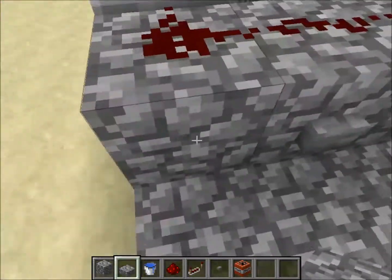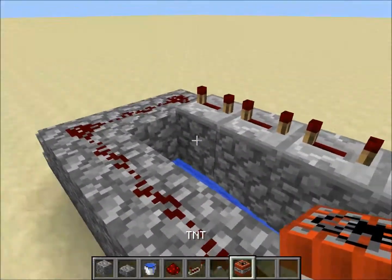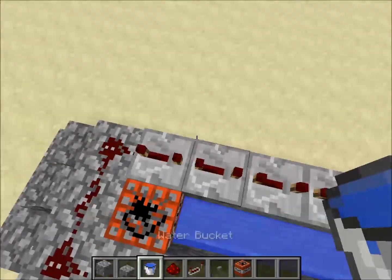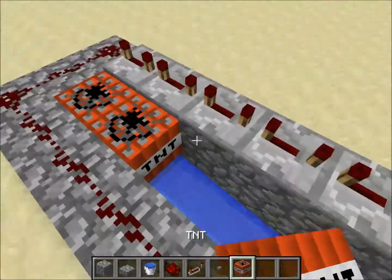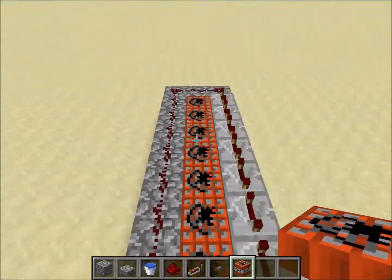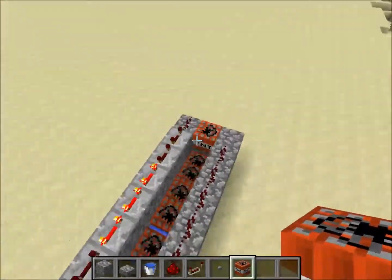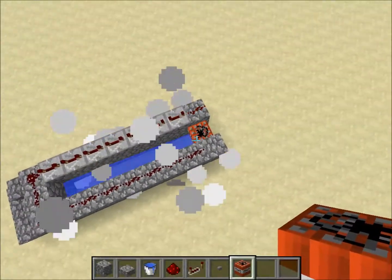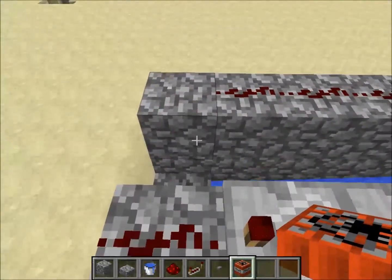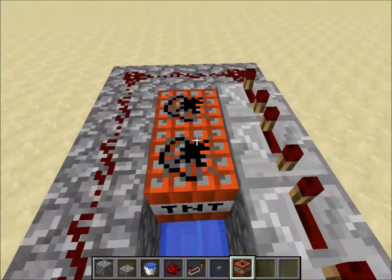Now we can fire this thing. Place TNT over the water — not on the water — and TNT above up to the cobblestone slab. When you fire, the TNT before the slab goes off first, then after the redstone repeater delay, the TNT above the slab goes off.